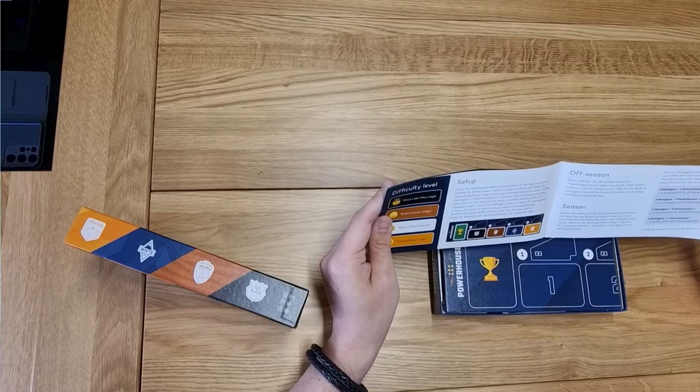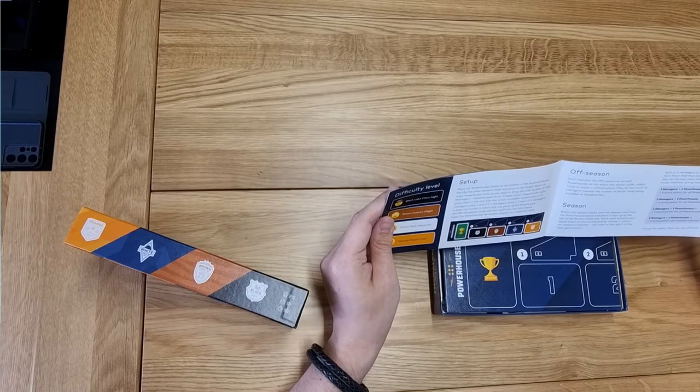Each of the teams has a different difficulty level: Black Lake is the hardest, Brown Country high, White Peak medium, and Orange Beach low.